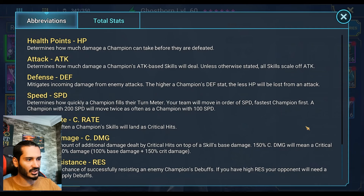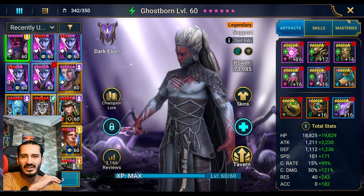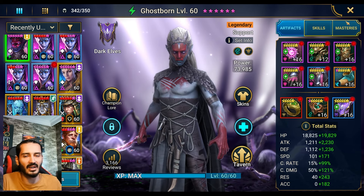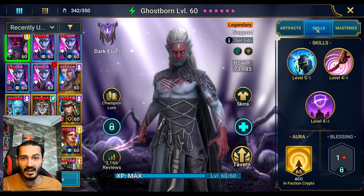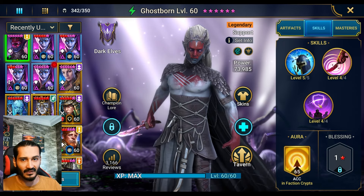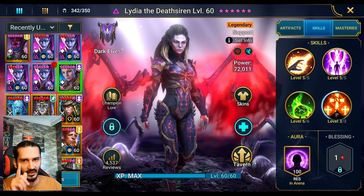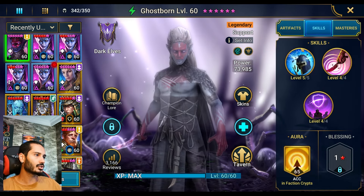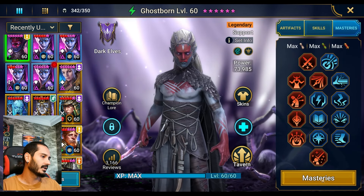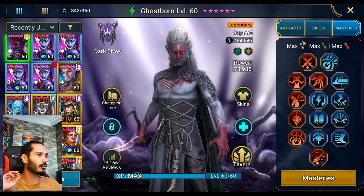So Ghostborn guys, he just needs to be the fastest champion. He doesn't need Accuracy for this comp. He's Crit Capped but you don't need that. He just needs to be faster than your entire team. If your Cold Earth is 160 speed, Ghostborn can be under 170 speed. You don't need Accuracy for Ghostborn - but that's only for Ghostborn. If you're going to bring another Decrease Defense champion or Lydia, make sure they have at least 225 Accuracy. Ghostborn's skill needs to be booked, otherwise it's not going to be 100% guaranteed. His masteries don't really matter.